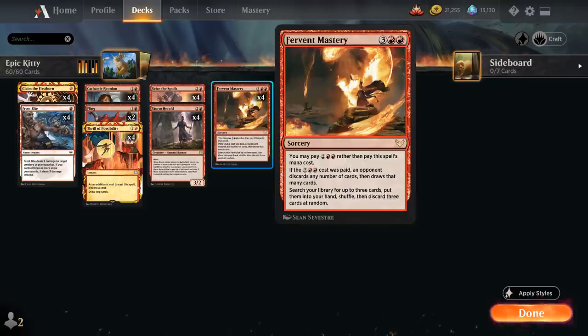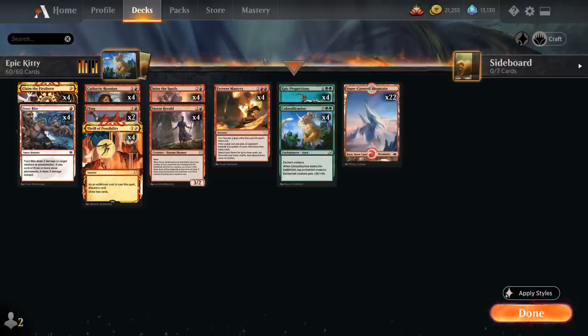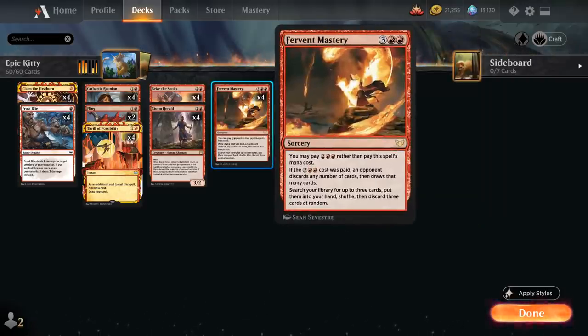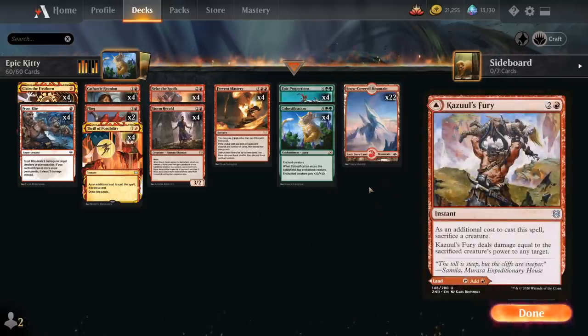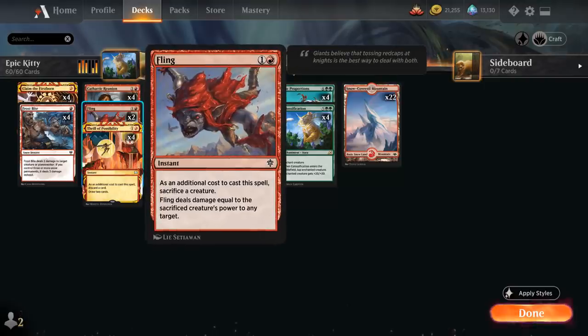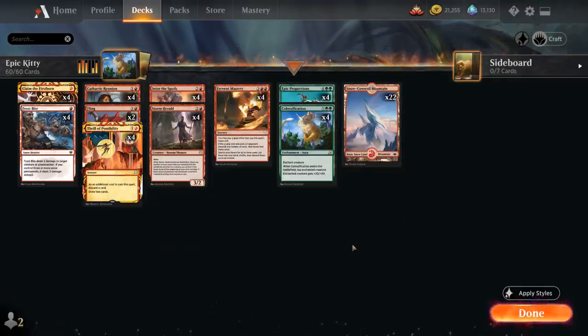Fervent Mastery has quite a bit of variance, but the idea is it can help us find Calcification and Epic Proportions, and we've got a chance of potentially discarding them into the graveyard for Storm Herald. We can also cast Fervent Mastery for 2 and double red rather than pay 5 mana, though if we do, the opponent gets to discard any number of cards and draw that many as well. We could play Cazool's Fury in the mana base, but I think I'm better off just playing more copies of Fling and keeping the 22 Snow-Covered Mountains.